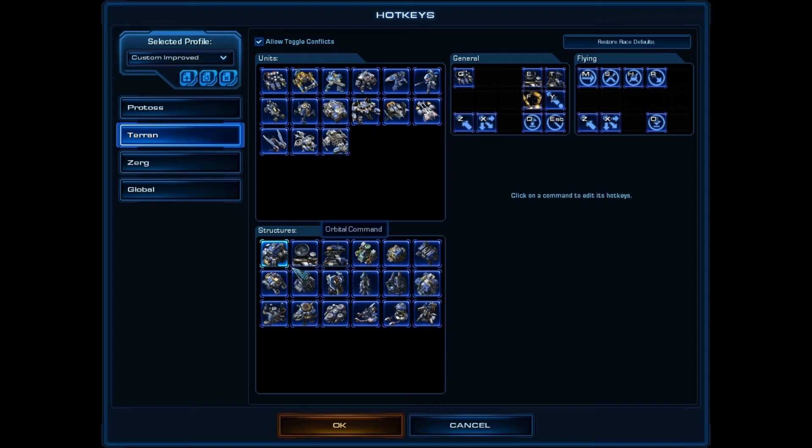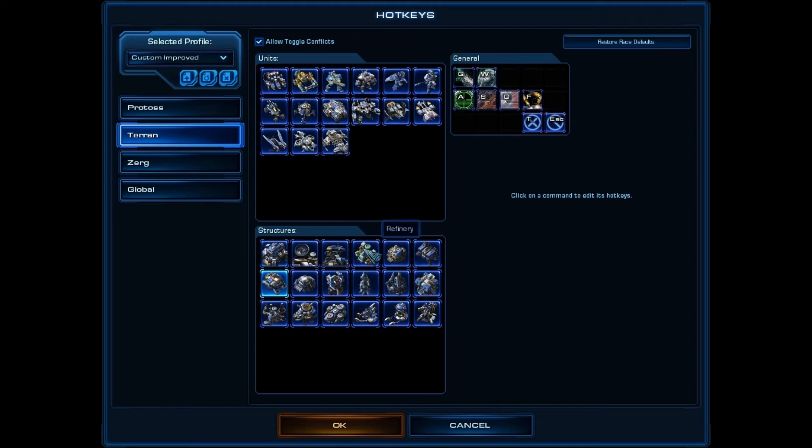The next thing I'm going to talk about is research. I set that up basically as a grid style. Research is a little more forgiving than special abilities — with special abilities you're using them in very high-intensity situations where your APM is very high and you need those abilities on the fly. Research is more forgiving; if you hit the wrong research key, just hit escape and do the right one. That's why I left these as a grid — it puts them close together, but it's easy to know where the research is and use the key that matches that grid location.